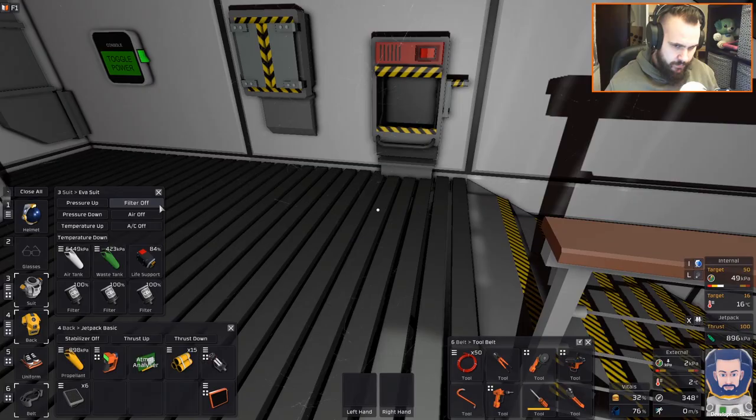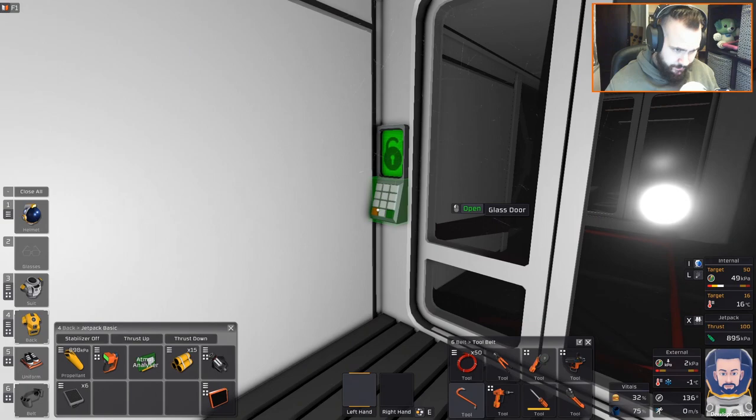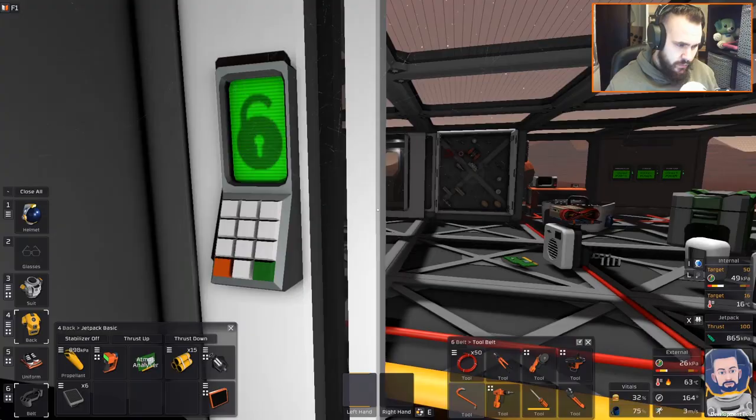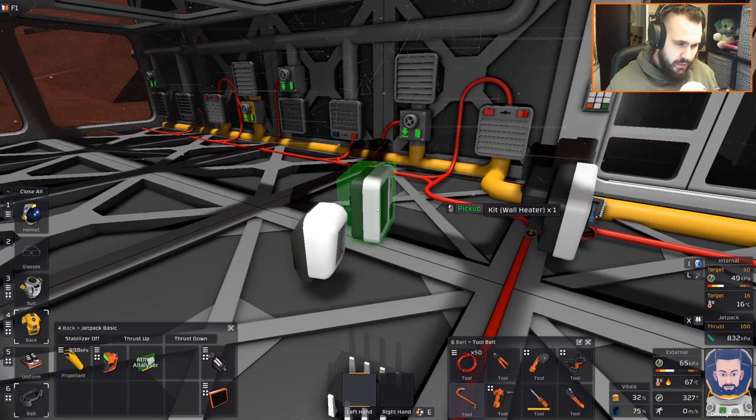I realised I'm coming in and out this way but I've got an actual airlock which will minimise the amount of messing about I need to do. So I'll just go out that way next time. What we're going to want to do is line this sensor up somewhere over here.